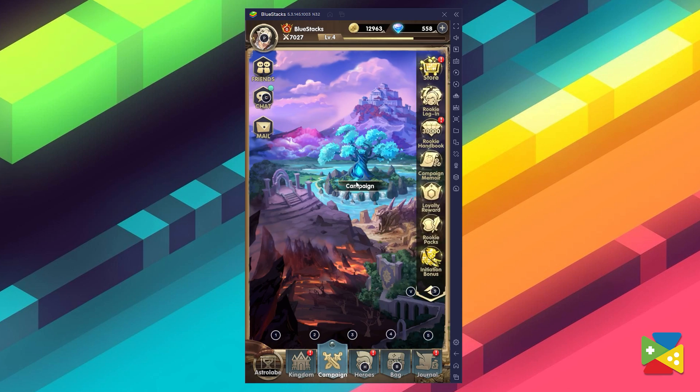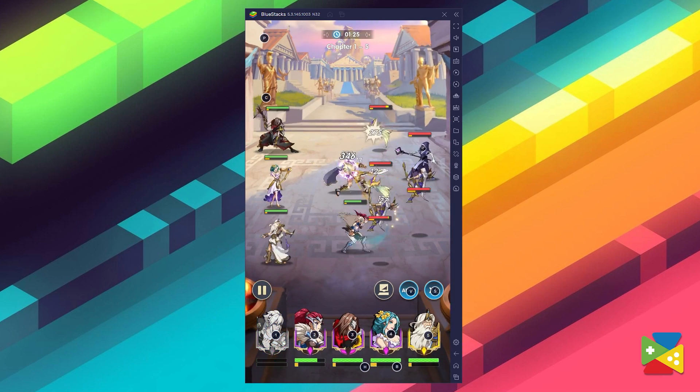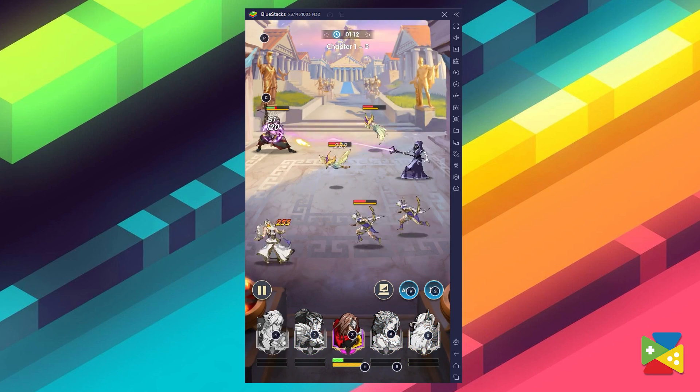The process for installing Mythic Heroes on your PC is very simple and it only takes a few minutes. Just make sure that you're running the BlueStacks 64-bit version. If you have any questions about the installation process, feel free to ask them in the comment section below and we'll get back to you as soon as possible. Anyway, that's it for today's video — thank you very much for watching, bye-bye.